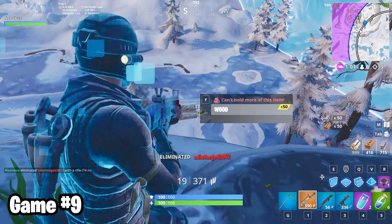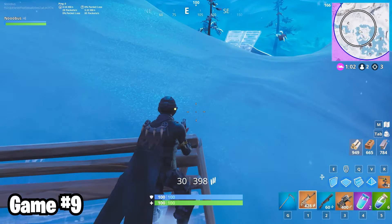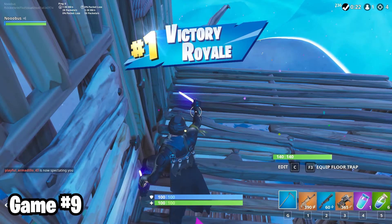Even got a kill on this ice skating default. In the end, the zone was closing around the frozen remains of Greasy Grove. Both me and the other player had the same idea to get on top of the big iceberg at the same time. He had much better loot, but I had a better peak, so I won the game — two in a row. This also proves that I can in fact get wins without planes.